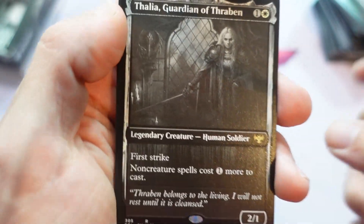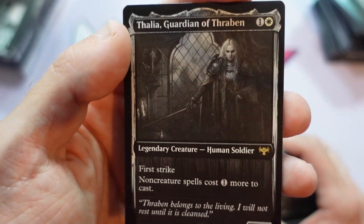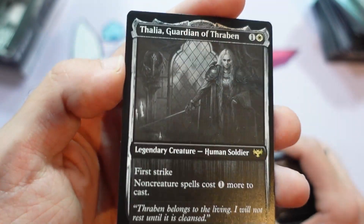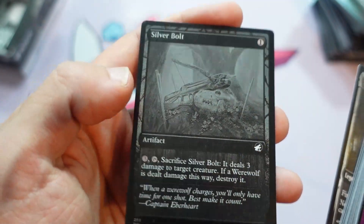Graft Identity. Ooh, Thalia! Cool — Thalia in black and white. Another version of Thalia, one of the rares with the most different versions, thanks to that Secret Lair with four different ones.